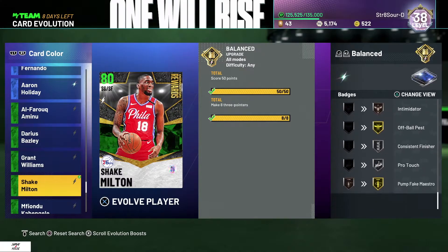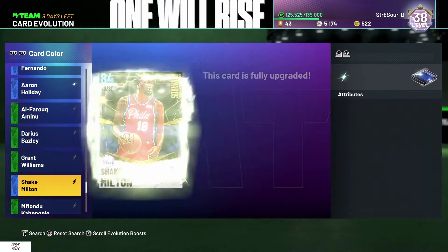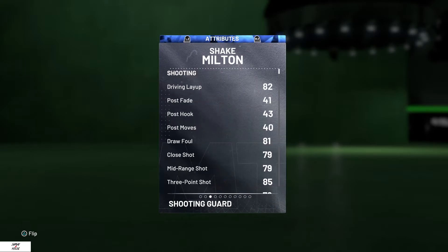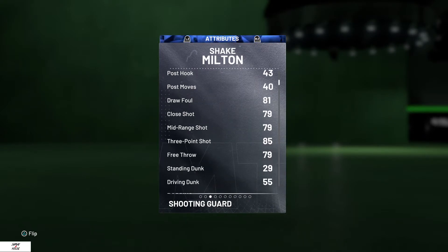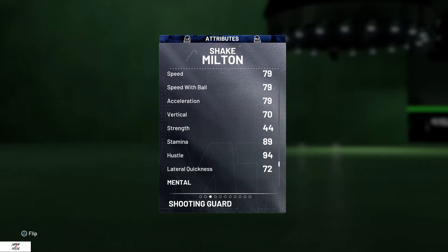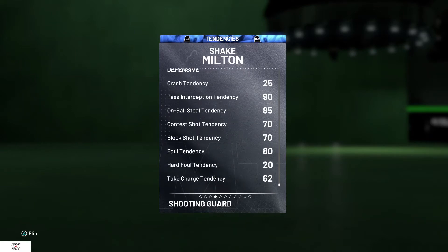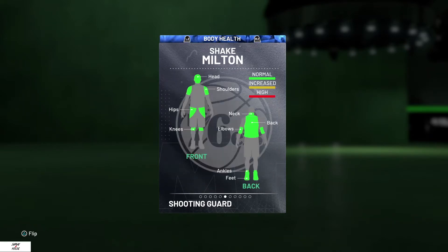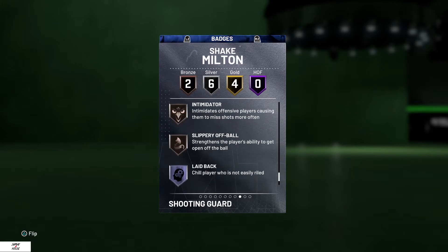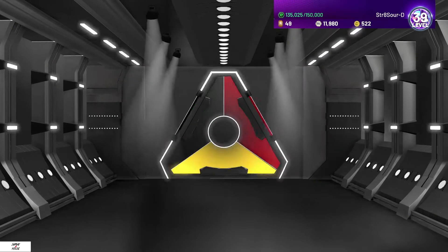While we were completing that challenge, we got Shake Milton done and got him EVO'd up. Shake Milton — 83 offense, 79/78 defense, 85 three-ball. He was lighting things up when I was playing with him. He's got catch and shoot badges too.